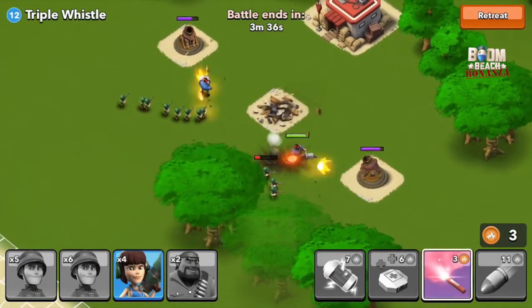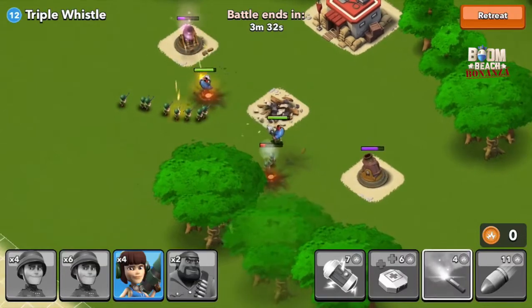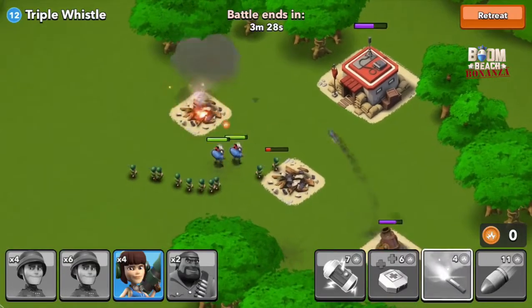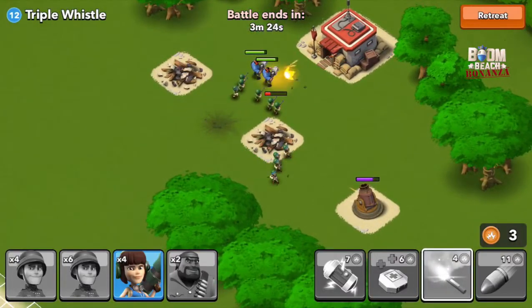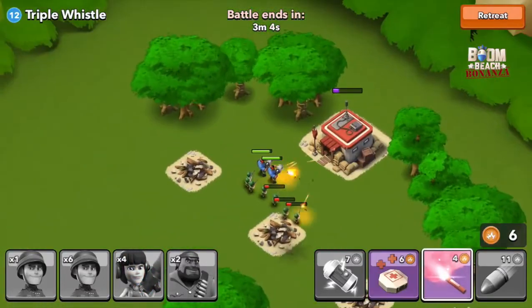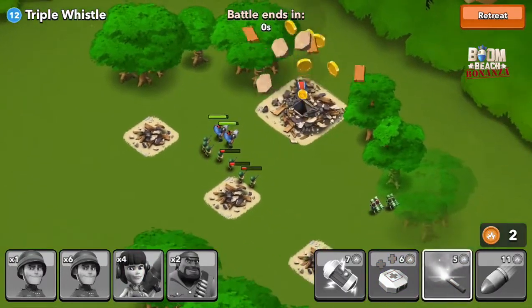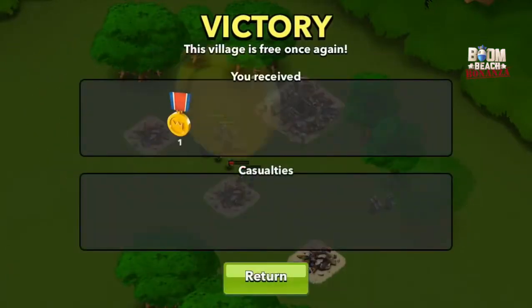I'm not going to single any mortar out; I'd rather take both of them out at the same time. As that one goes down, some of my troops head to the HQ and some head for the last mortar. As we try and take that mortar down it comes really close, but my zookas really saved me there. We take down the HQ after taking out all those mortars, and that's going to get us another victory.